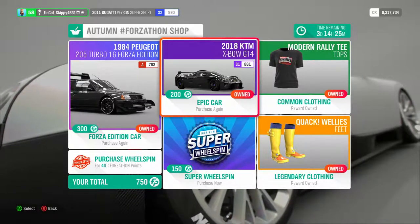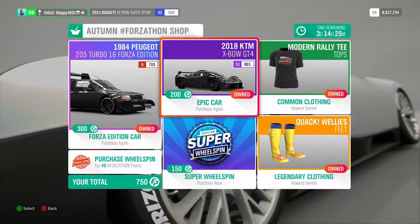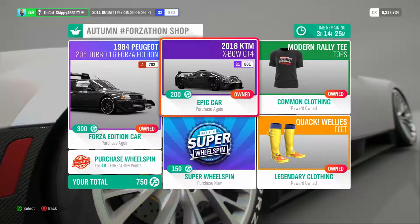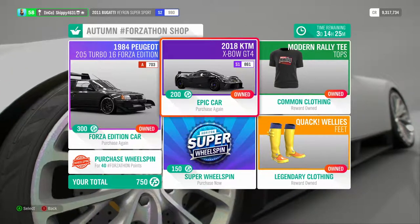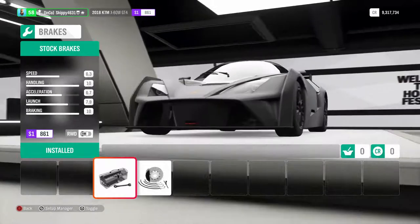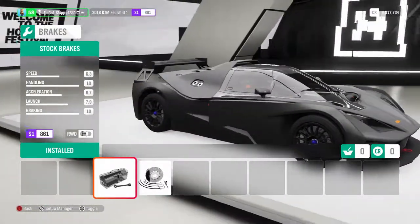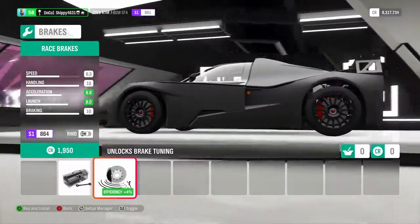I've heard this thing is extremely grippy and actually quite fast. I believe it could be one of the top cars in the game — one of the quickest, one of the best handling. So we're going to test that out. I've already purchased it. It looks pretty extreme, almost Batmobile-esque — like a Lotus Evora with a crazy body kit. Those headlights remind me of a Gunpeet Apollo or something. This thing looks mental.